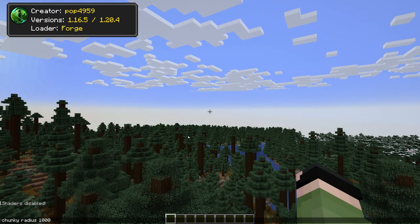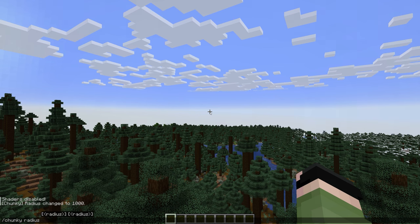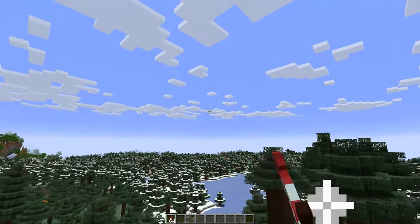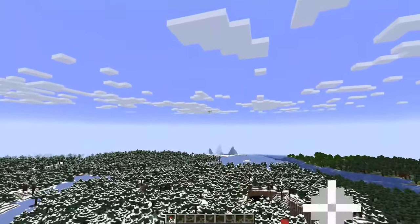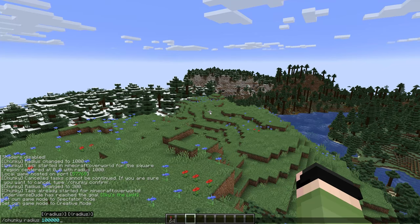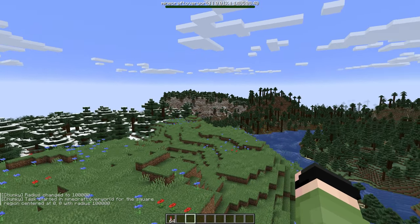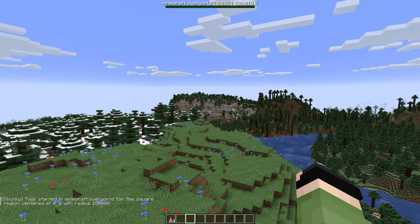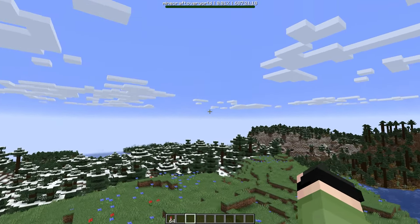One of the best performance mods around is Chunky. This mod allows chunks to be pre-loaded in the background — just run the commands, choose the radius you want, and wait. After it finishes rendering, loading will feel smoother depending on the radius chosen. If you choose a radius that's too high expect a very long rendering time, but you can set it going and do something else while it loads — and once it's done you'll have thousands of blocks loaded in the distance.